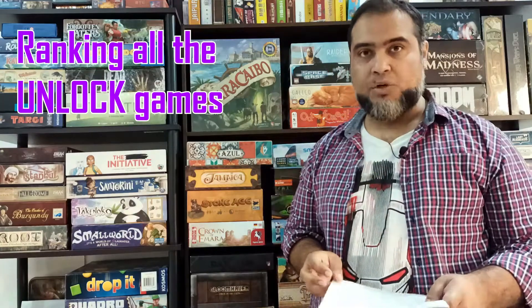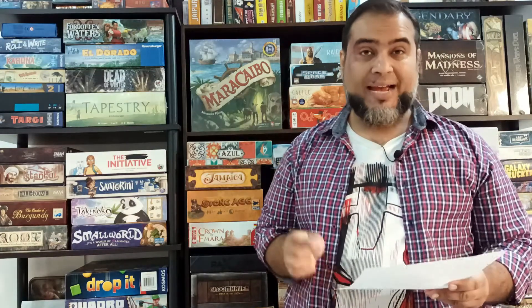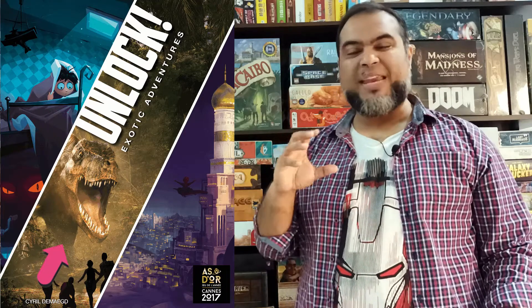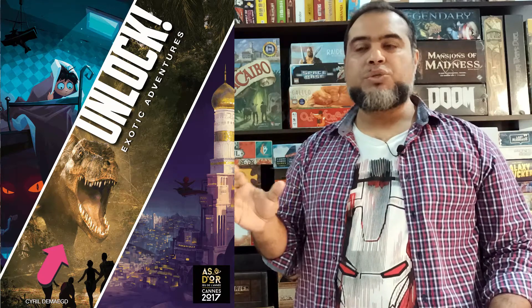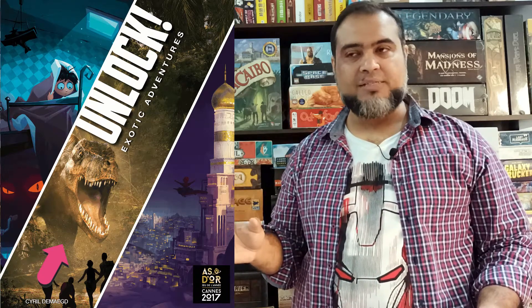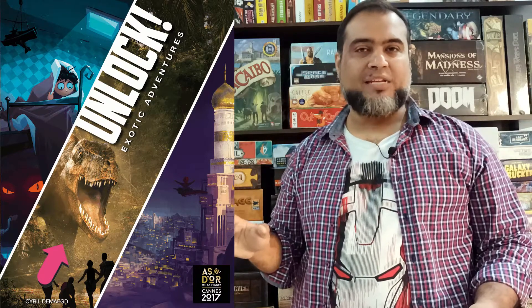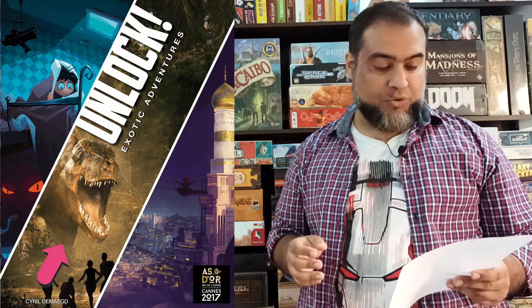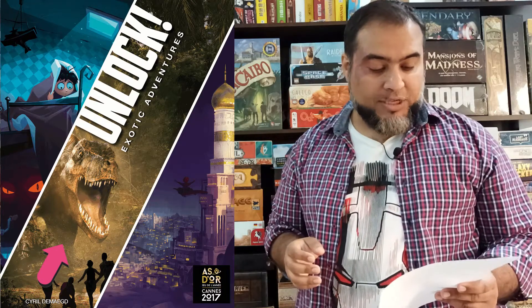At number 27, the case is from the Exotic Adventures called Expedition Challenger. It ranked low because even though it was very innovative in terms of movement, there were some nonsensical puzzles near the end which were very similar to each other and confused the players. At the end it didn't make me feel that I was doing something intelligent, so that's why it's number 27.